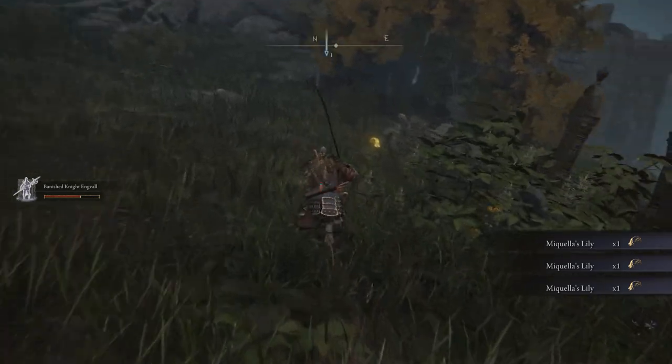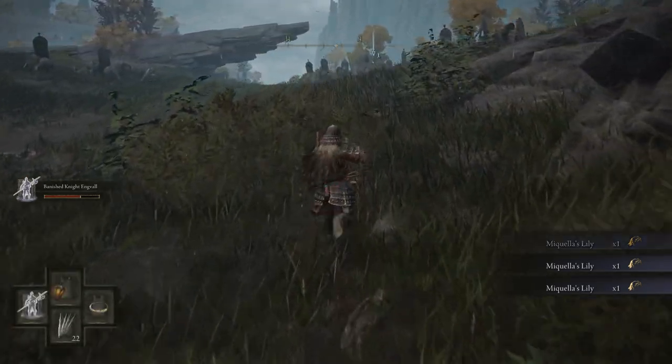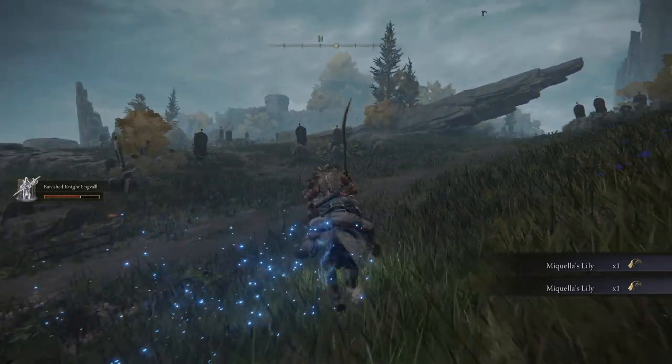Towards the edge of the graveyard will be a large rock jutting out from the ground pointing towards the manor. Head to the opposite side of the rock to find the ghost of the painter.